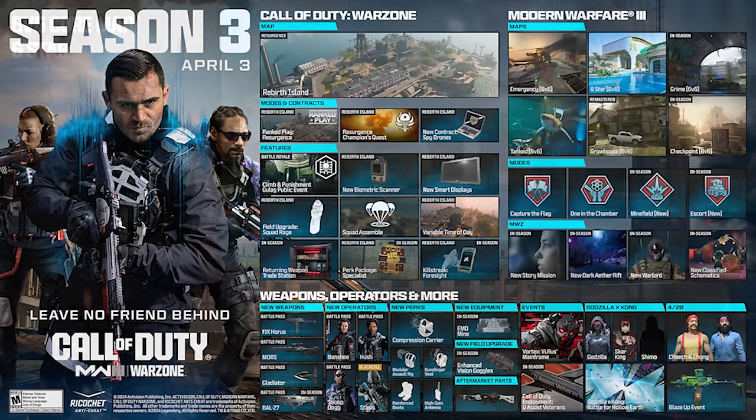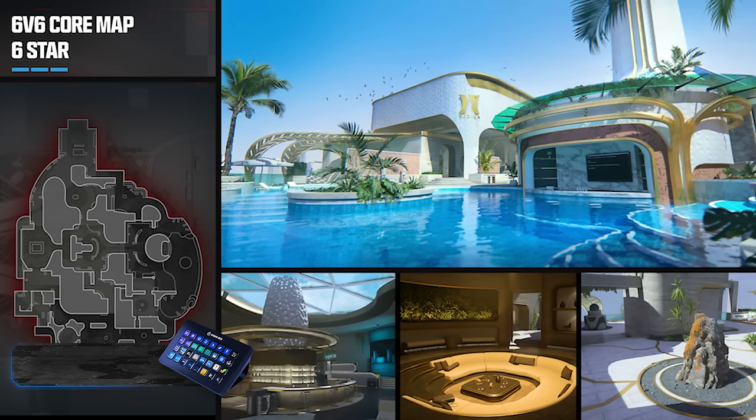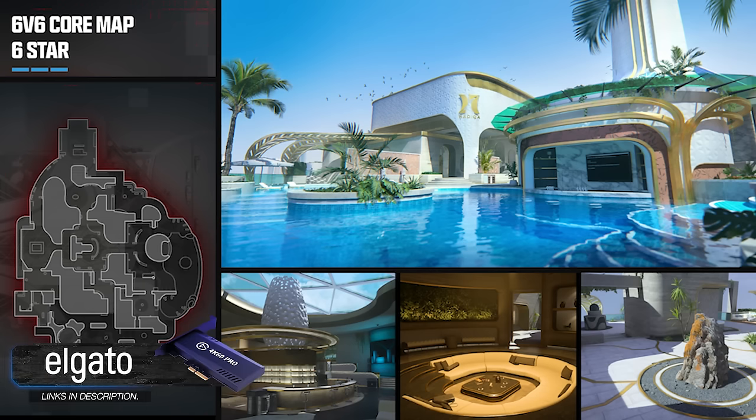First up at launch we're going to be getting a brand new map called Six Star. This takes place in Dubai at the very top of a skyscraper resort — you've got a pool and a bar to fight through, a lounging area, and an outdoor area. There's a curved connecting corridor, so you'll be able to use SMGs, shotguns, ARs, and even snipers due to the long sight lines, but the curved design allows for easier close quarters combat in the center.